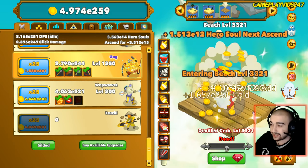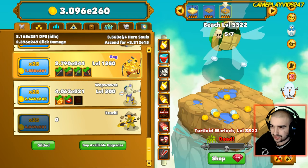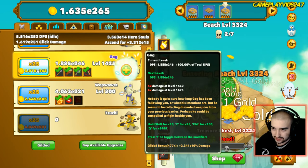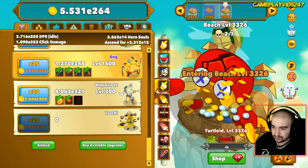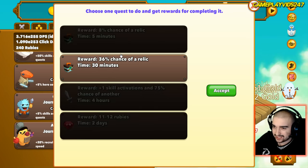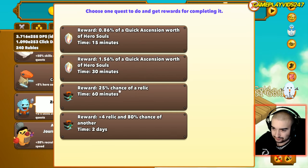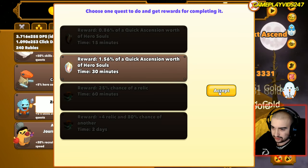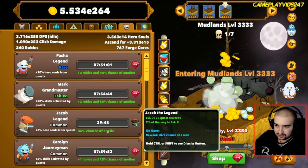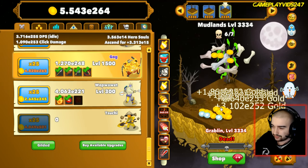I love Gog - if I can get Gog to 1500 I'll be quite happy. Since I'm ending the episode soon, I'll collect these gold quests quickly. Gog is now 1500 - fantastic! For quests, the 11-to-12 rubies two-day quest is a suicide mission. There's an 8-hour ruby quest, and we'll go for the 30-minute quick ascension. So we're going for roughly five rubies.